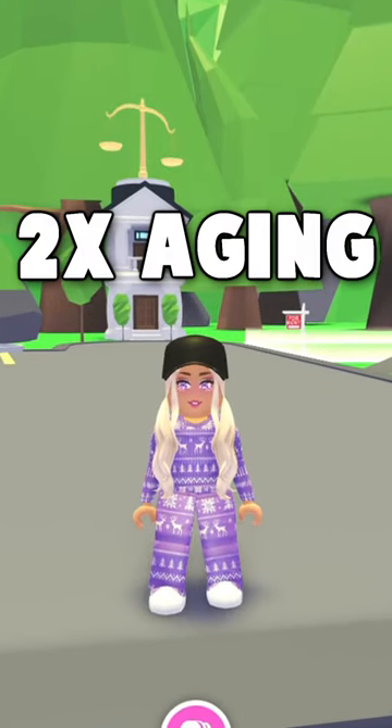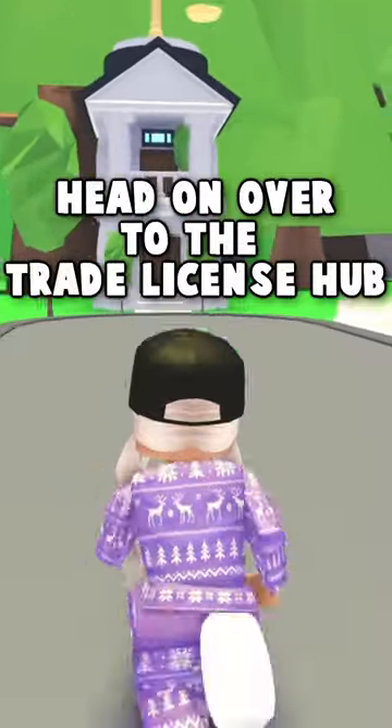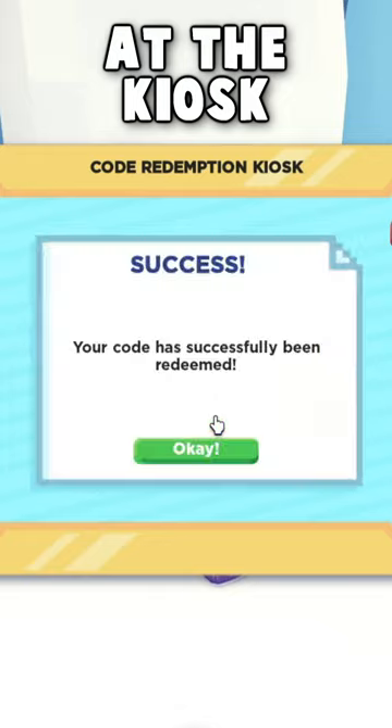For a limited time, you can unlock two times aging and two times bucks in Adopt Me. Here's how to do it. Step one, head on over to the Trade License Hub. Step two, you're gonna wanna enter in this code at the kiosk.